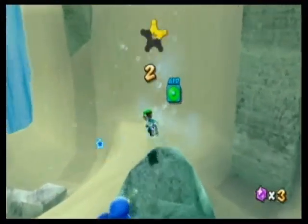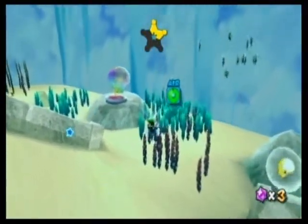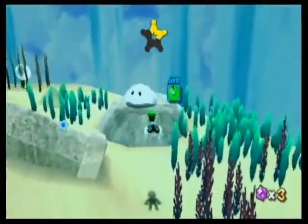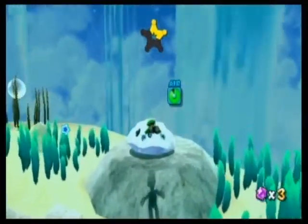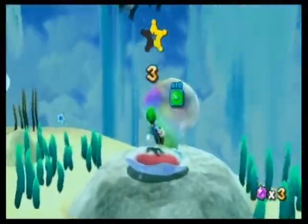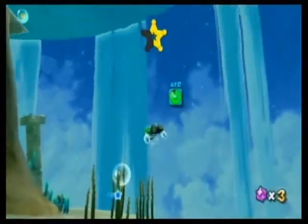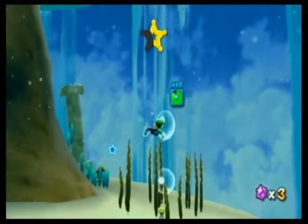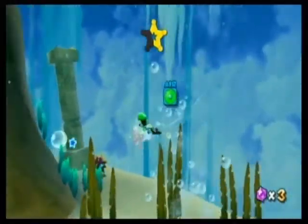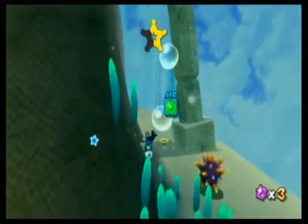One thing I neglected to point out about the differences between Luigi and Mario: when you're swimming, you can use the star spin to get a special boost. The thing is, when you do this as Luigi, it consumes air. As Mario, it doesn't. So I'm going to be relying on conventional swimming methods.